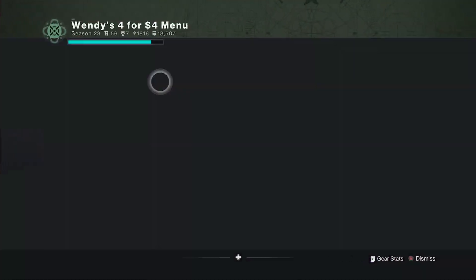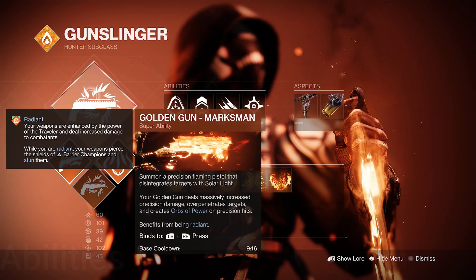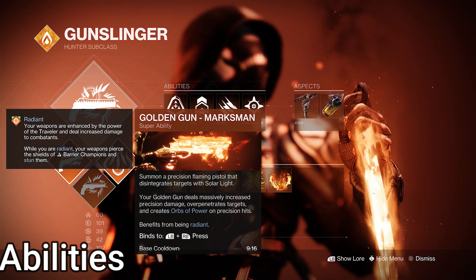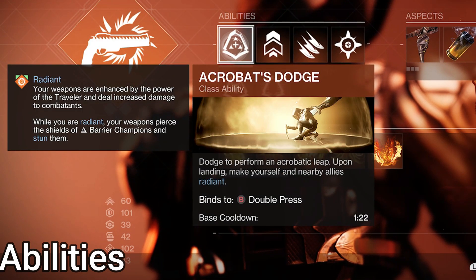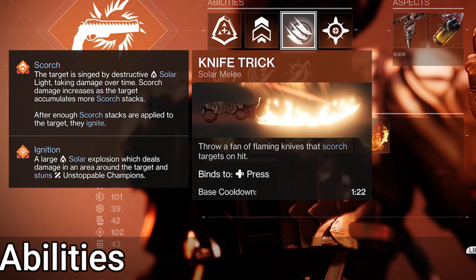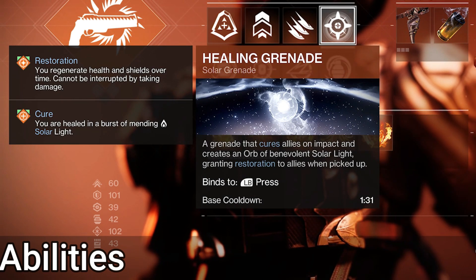But only two, not three. For the class stuff, we're on Solar Hunter, obviously. Love me some Solar Hunter. Marksman Golden Gun is the super of choice for big damage. For dodge, Acrobat's Dodge, giving nearby allies Radiant and increasing damage. For throwing knife, you can use whatever — I use Knife Trick. For grenade, healing grenade is too good not to use.